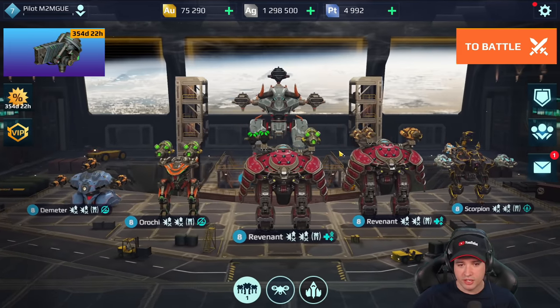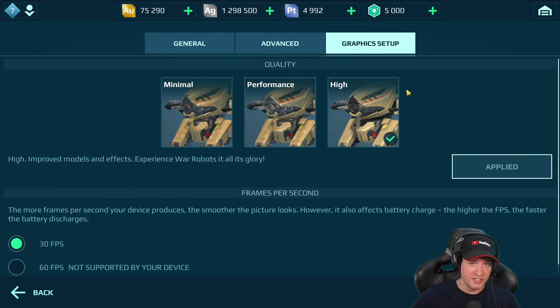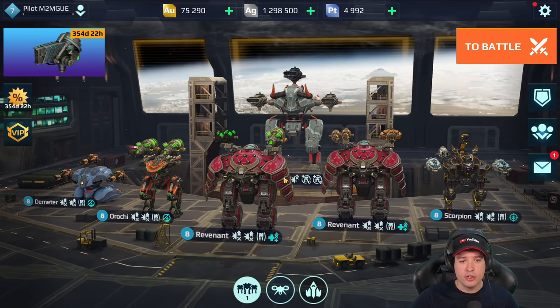I still want to inform you about all the latest information on the test server — we have many new things. We now have the high graphics preset on the War Robots test server. However, it does not allow me to choose 60 frames per second with high graphics, only 30 frames with high. Let's go with it and see how it goes.